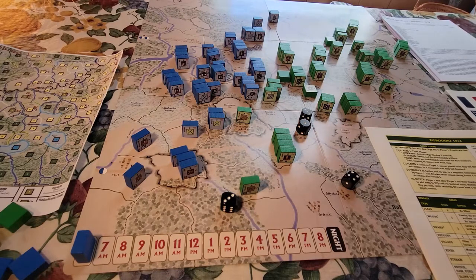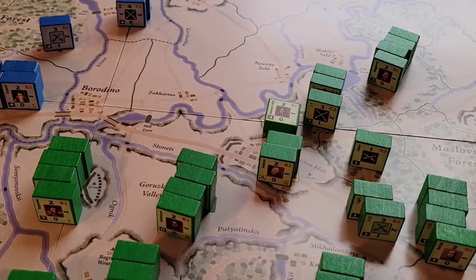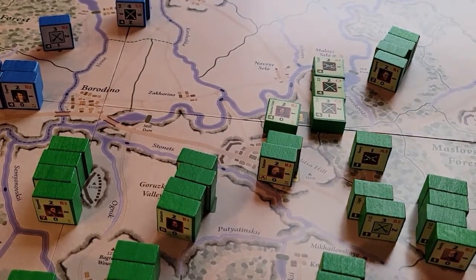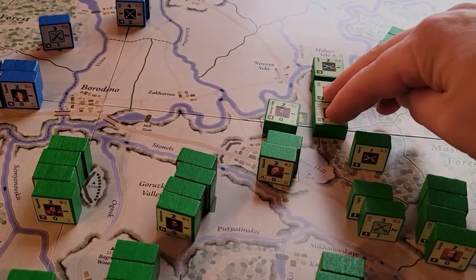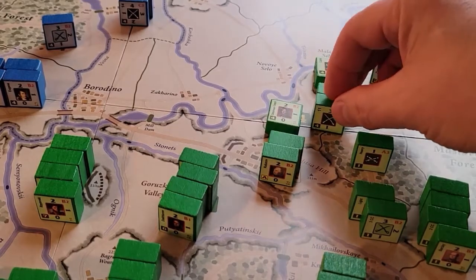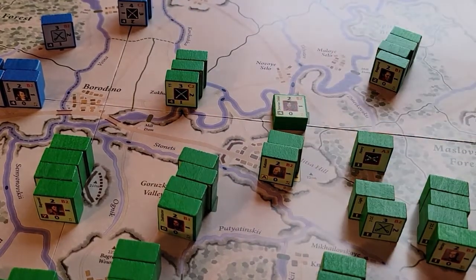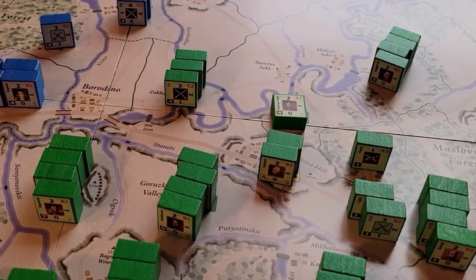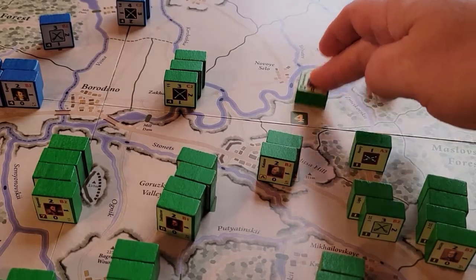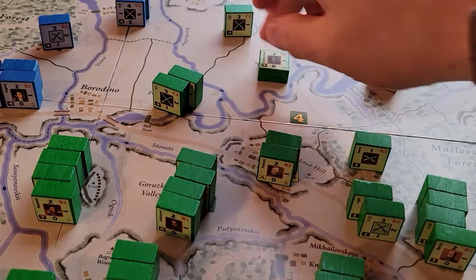Now over here we've activated the 4th corps up at the top. Generally speaking, you can move into adjacent regions, except when you're on the road — on the road, infantry can move two, and I think light and horse artillery can also move two. I know these infantry can move two, so we go one, two down the road, and this light unit does the same. Cavalry can move three. We'll move the leader — actually I'll just back up and reposition for fun.